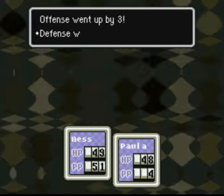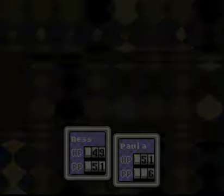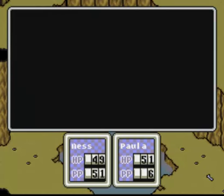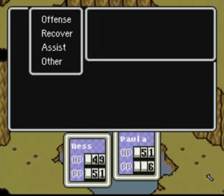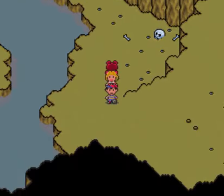Paula's now level 8. Offense went up about 3, defense, speed, HP — and she learned PSI Thunder Alpha, one of the best moves. PSI Thunder Alpha: the enemy is thunderstruck for about 120 points of damage. You may miss when there are few enemies. It eliminates a psychic power shield, which is pretty good on some enemies.